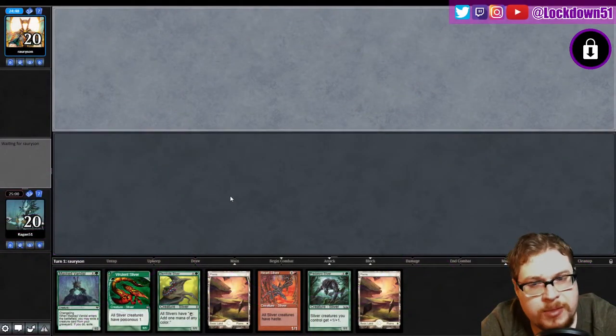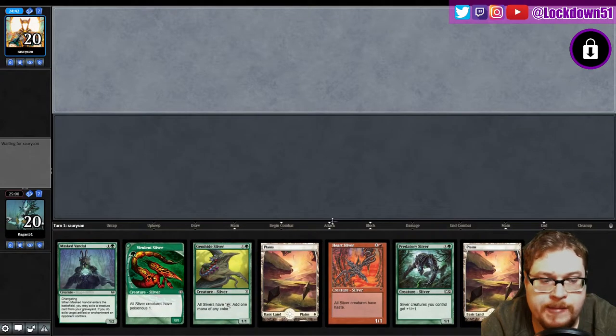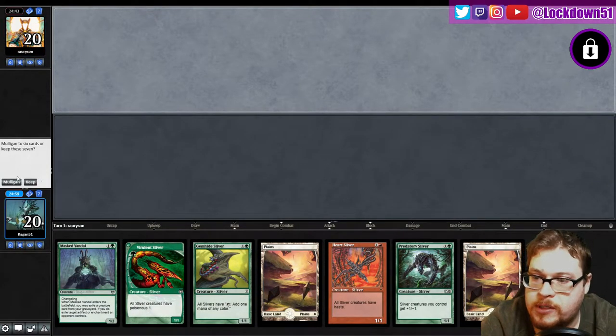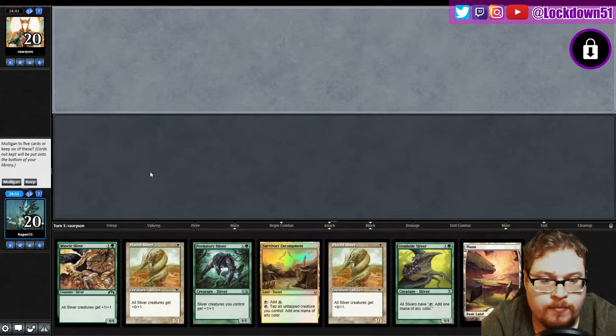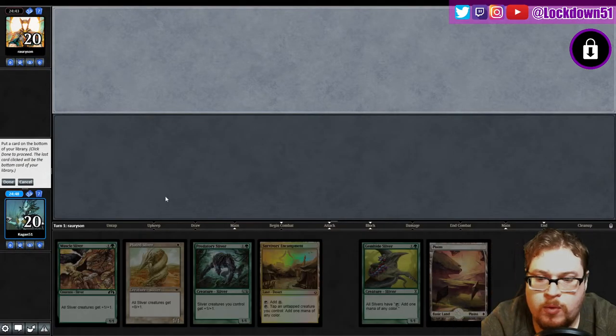Welcome back everybody, it's time to lock down some Sliver pauper. We have an unkeepable hand — if there was a forest in here it'd be beautiful. Survivor's Encampment — I can deal with this, we're just gonna put back one plated.